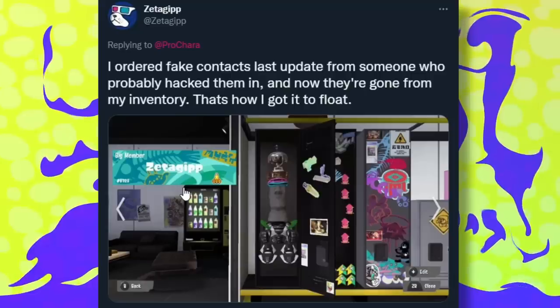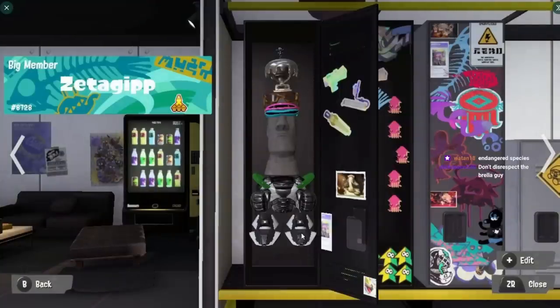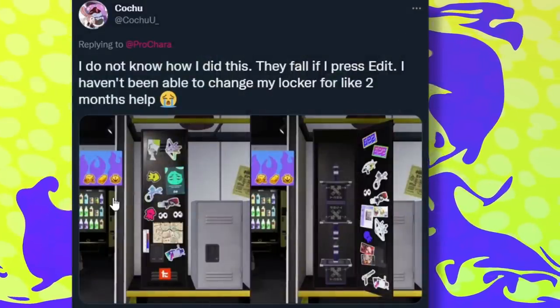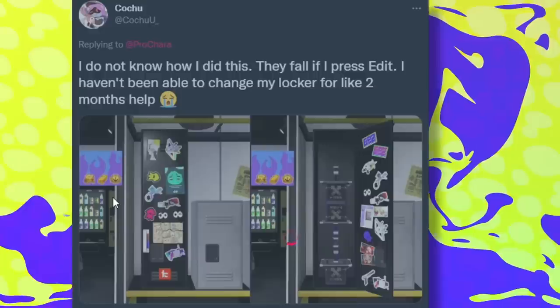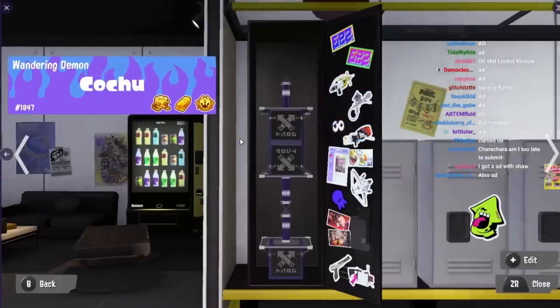I ordered fake contacts from someone who probably hacked them on the last update, and now they're gone from my inventory — that's how I got it to float. So I guess fake contacts somehow caused a flotation, or maybe it's like standing on the fake contacts and when that got removed it lets you do this. I have no idea, but that's cool. I do not know how I did this — they fall if I press edit. I haven't been able to change my locker in two months.